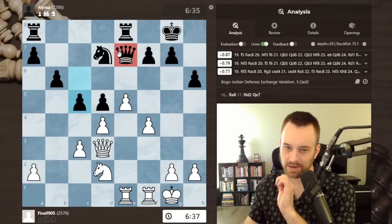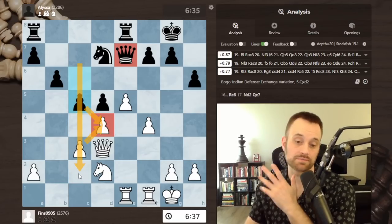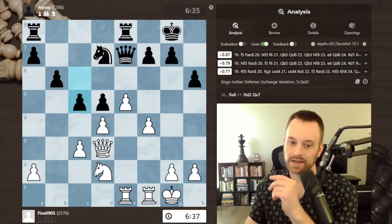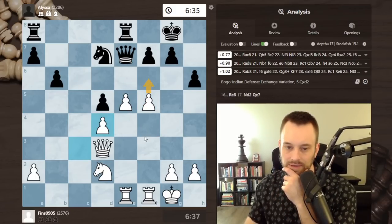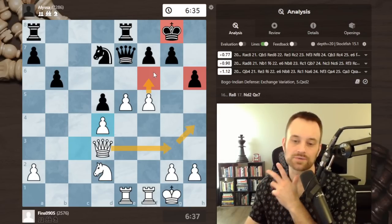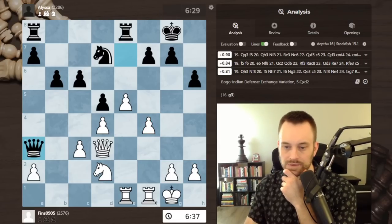You do want the possibility, in the event of a trade on d4, of coming in down the c-file if you're playing black here. In this case it's just a little slower, and f6 is looming even as a pawn sacrifice — swing the queen over and try to attack the weakened black king. So queen a3.